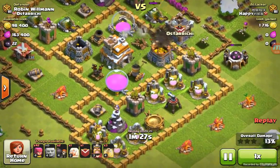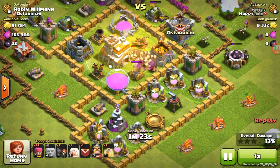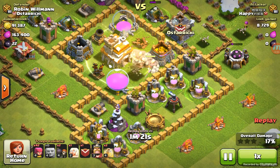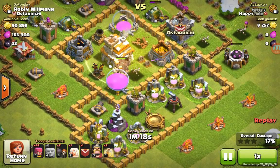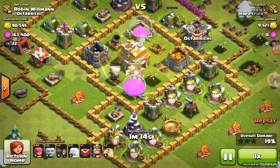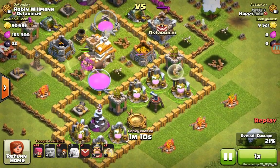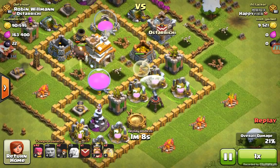He's brought along 3 healing spells and the healer. Definitely we can see the strategy already which he's trying to show. Drops in a healing spell to keep those units up — good placement, I really think, because it's going to overlap all the way to that air defense. And down goes the second air defense. But look at the healer deployment because that archer tower is going to be out of range of the giants.